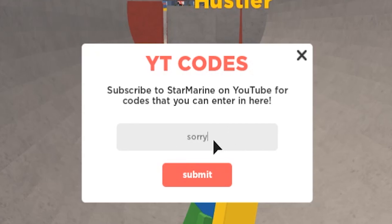Then we also got the code 'sorry' — that's going to be the next working code right now. Let's go and submit this. Then we also got the code 'update'. Redeemed that one real quick — easy like that.